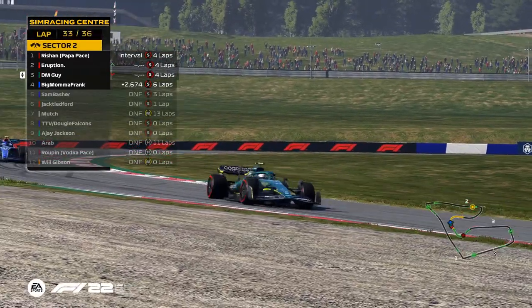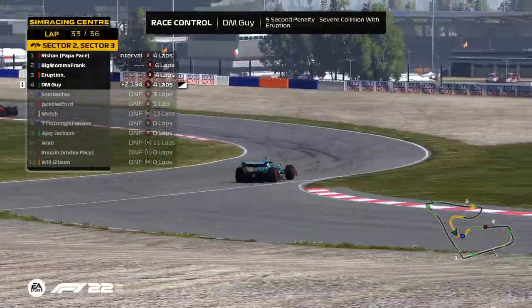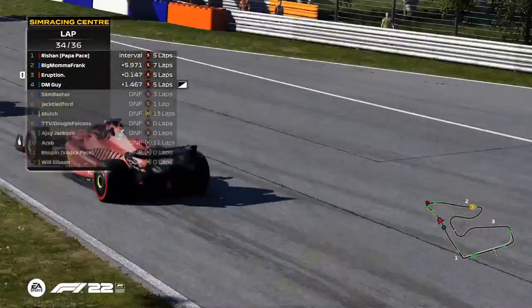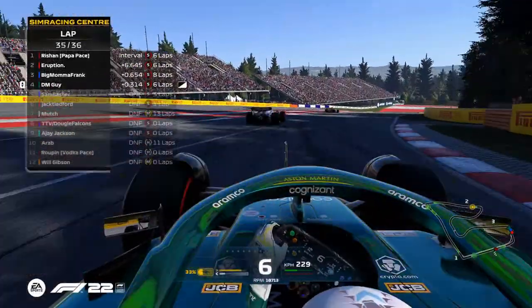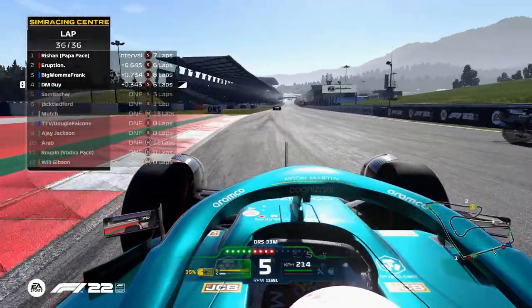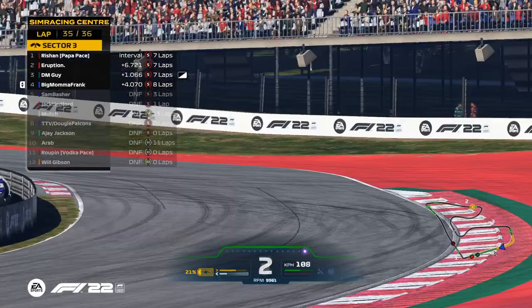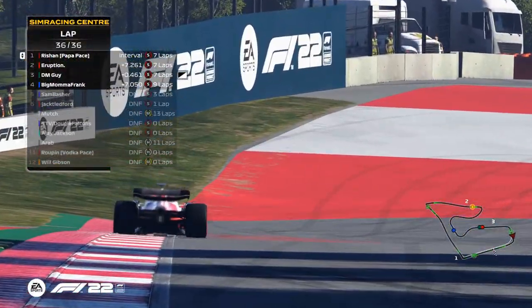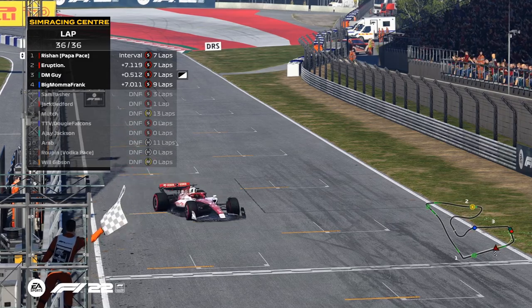Eruption is sent, and DM Guy is taking P2 — phenomenal overtake! He has to because he wants to win this race. But there's been contact — oh my lord! DM Guy has received a five-second penalty from Eruption. Eruption has spun after hitting him. DM Guy's got the battery, he's just going to hunt Big Mama down. Big Mama Frank on the line! And here we have Rishan — he's been leading a lot through this race, and Rishan takes the first SRC Social Race win!